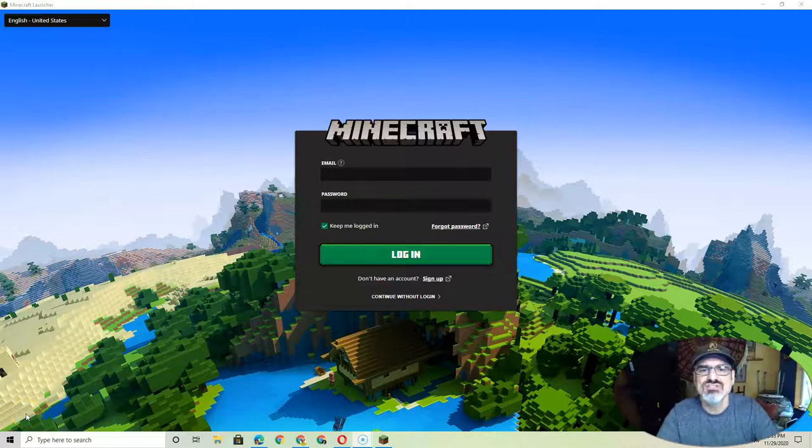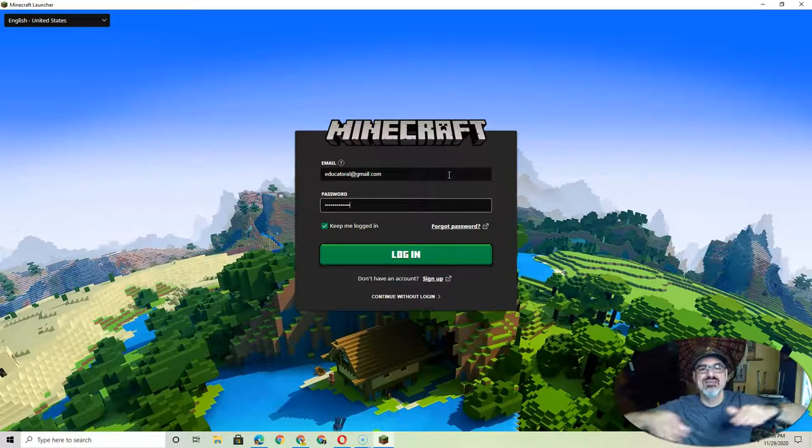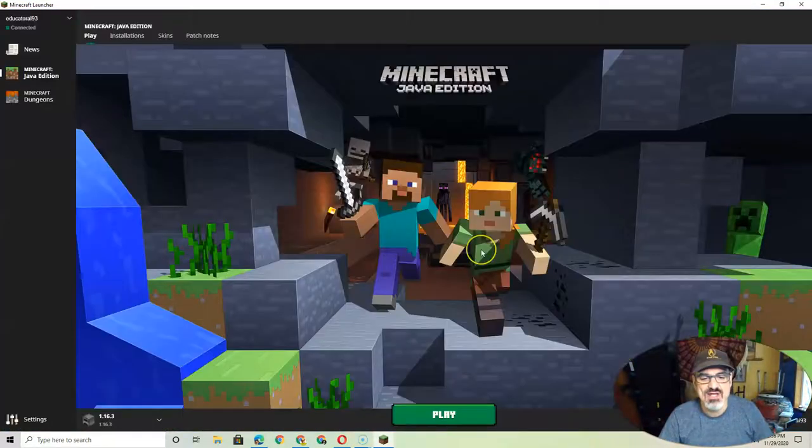Once you get your account information, you're going to put your email here, which usually starts with CSD Minecraft. You've got to type it in exactly the way I gave it to you. Then enter your password — also type it in exactly as given. The capital letter is capitalized, and that line is an underscore, so make sure you get that right.